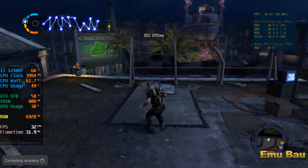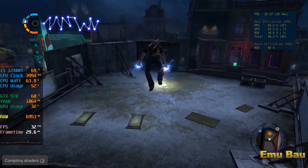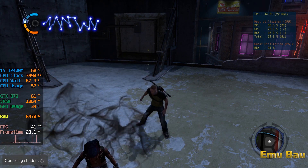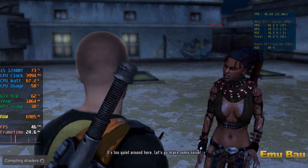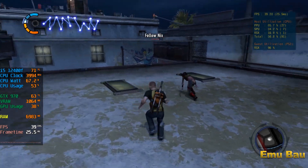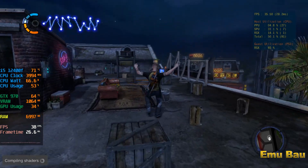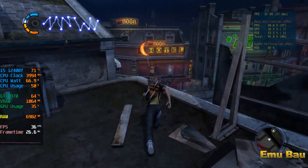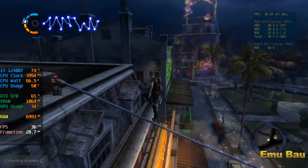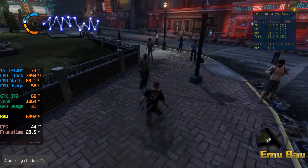For Infamous 2, the FPS increase is not too significant, but audio bugs and random crashes are gone. The game runs smoothly even though it doesn't reach 60 frames per second. Sometimes it drops to 27 frames per second but it's still comfortable to play. On average, you get from 27 to 45 frames per second depending on the situation and conditions. When compiling shaders, the FPS may drop below 30, but it's not a problem.